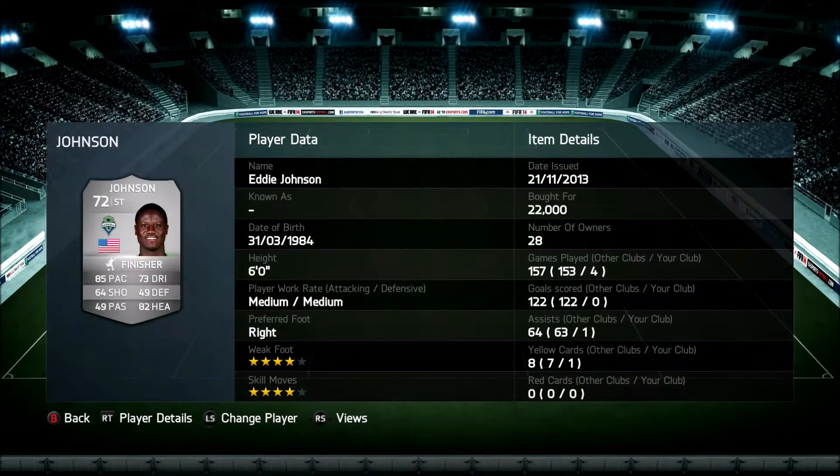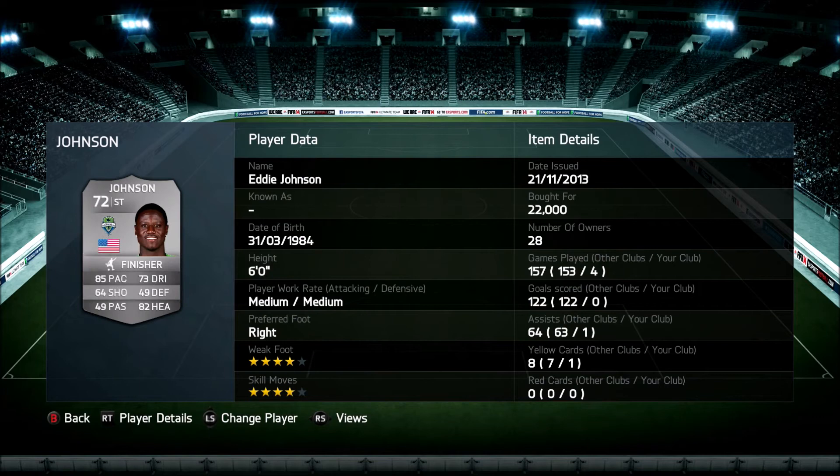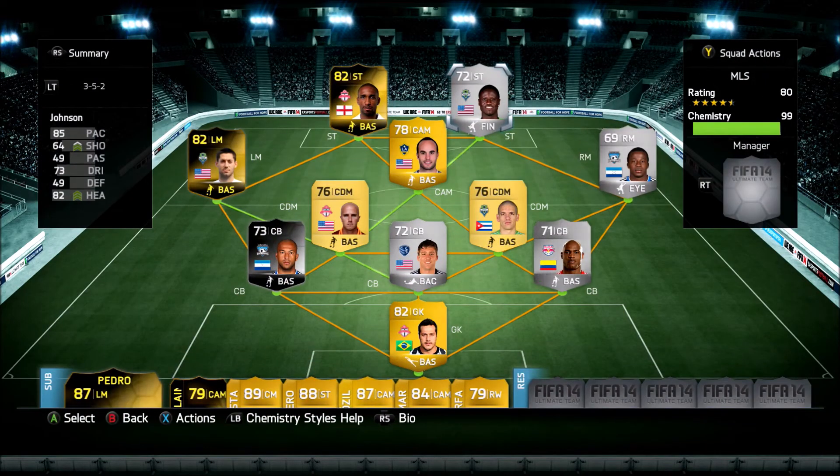At right striker we got Eddie Johnson — this guy's a beast, he's going to be on the USA squad. His 85 pace and 82 heading are impressive — he's six foot with four-star skill moves, seems like a pretty strong guy. In FIFA he's just behind Dempsey as one of the best players — might even be better because of the four-star weak foot, four-star skills, and 85 pace all together. This guy's definitely worth it.